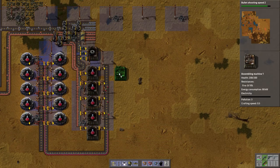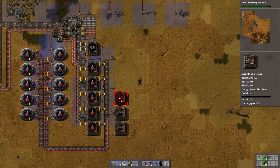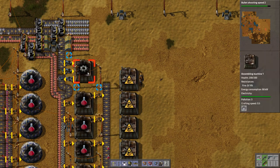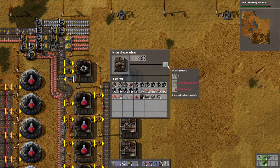Generally, what I like to do is have one more green science slab than red, and the reason for that is that they make a little bit slower. So, this will do just fine. And we're not going to have an assembling machine here for gears.